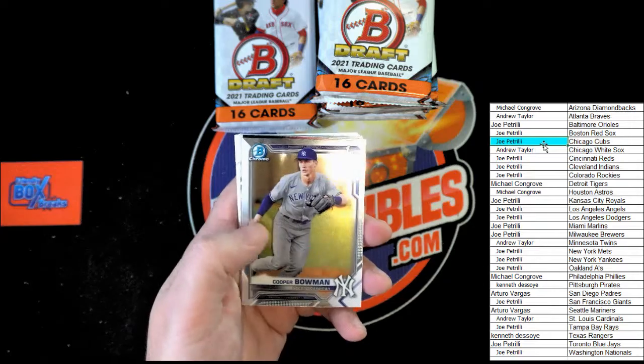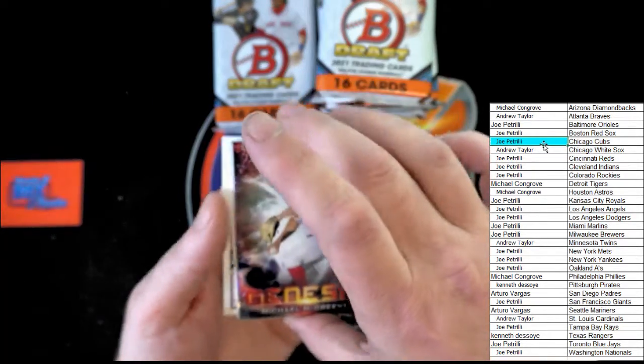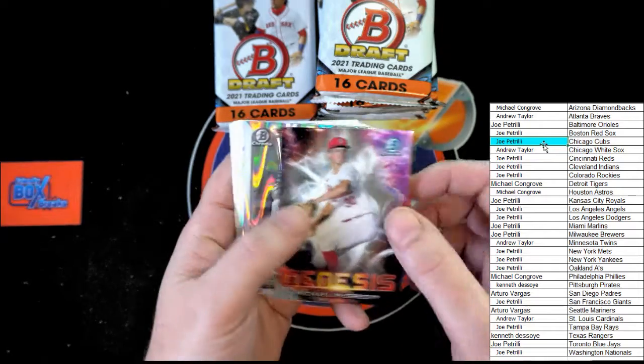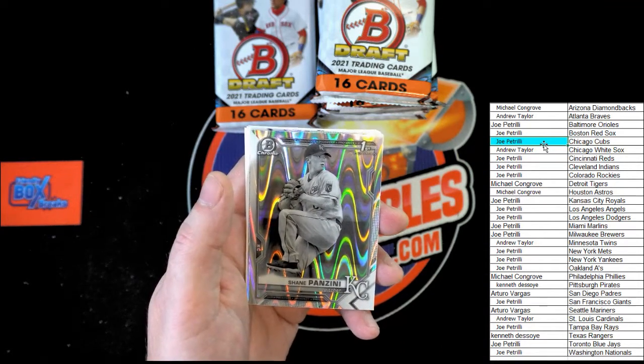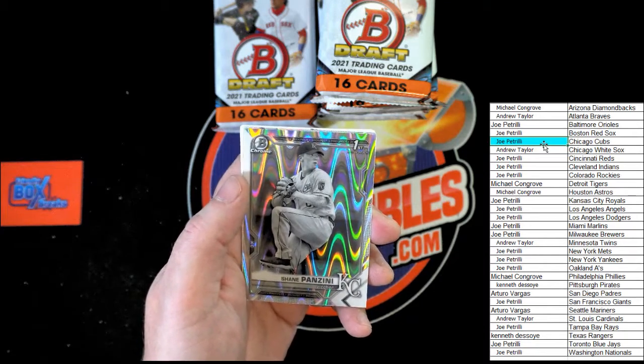McCant's, first Bowman Chrome. Bowman First, Bowman Chrome. Michael McGreevy, Genesis. And Shane Panzini — well, the Kansas City Royals — that will be going to Joe P.